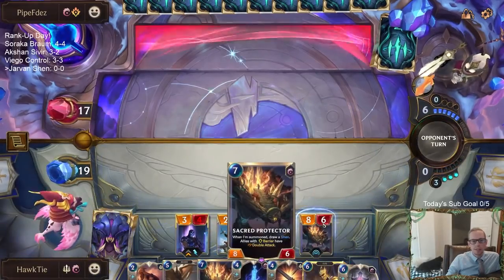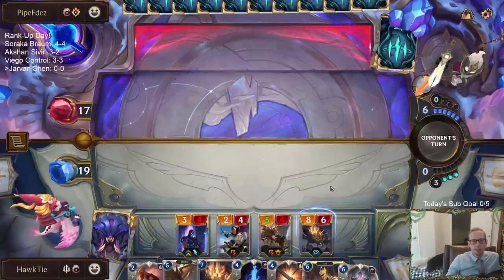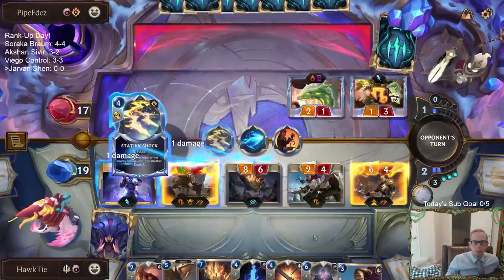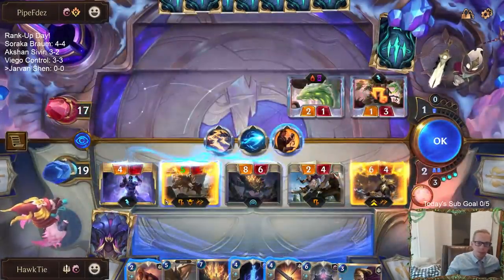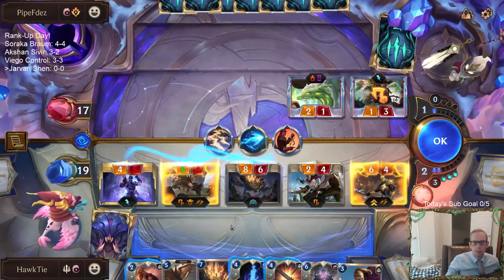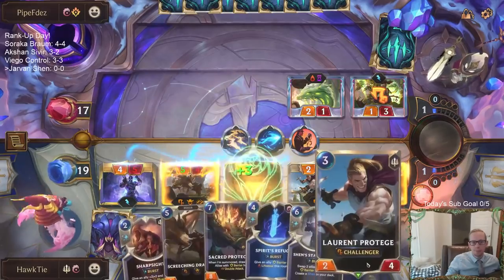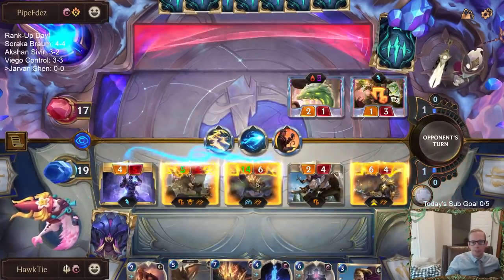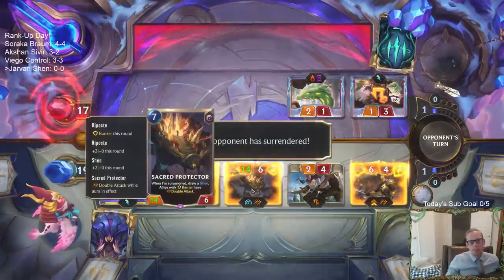This thing is an 8-6. An 8-6 kills people really fast — like really, really fast. They only have one mana left. I'll just have this thing kill him. That thing's 28 damage. I'm telling you, that kills people really fast.